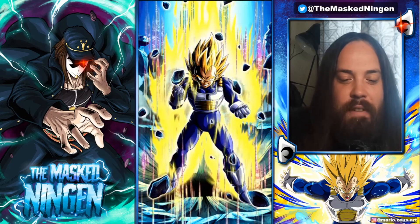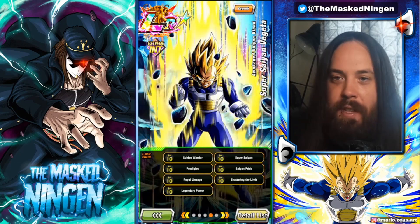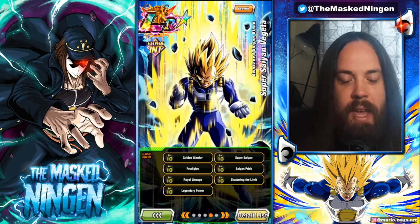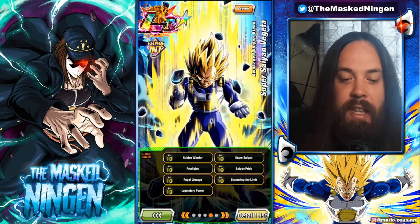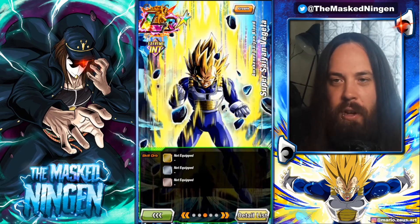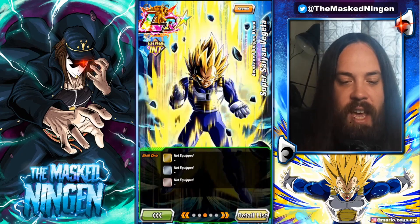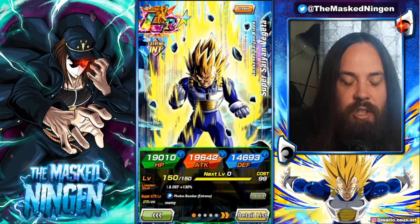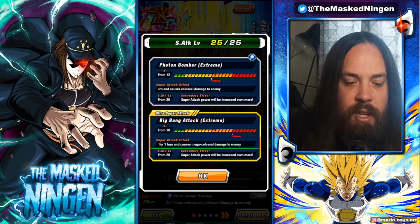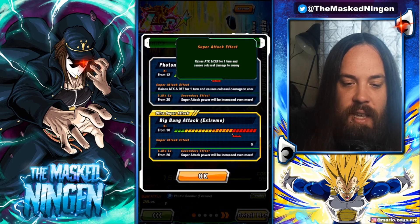With everything going on — Superhero being released, the Cell Max event, the worldwide download celebration less than a week away — it's understandable this guy got lost in the sweep of all the hype. We do have the EZA for Int Prime Battle Vegeta; mine is full level 10 links. One of the main benefits of foresight on global is that when EZAs get announced on JP I immediately start link leveling them. I haven't given him any skill orbs yet — I usually like to use a unit a bit first before deciding on hidden potential.